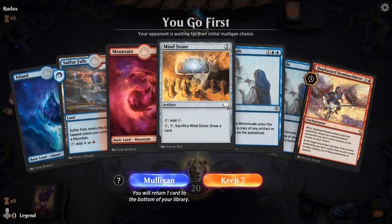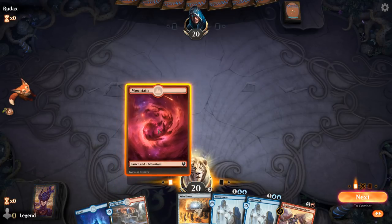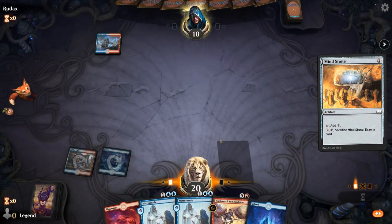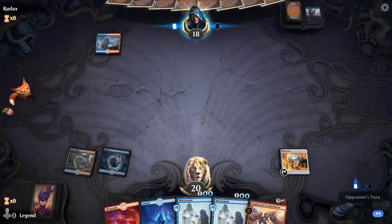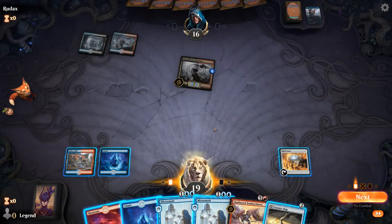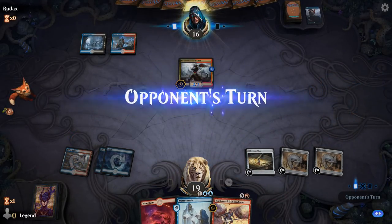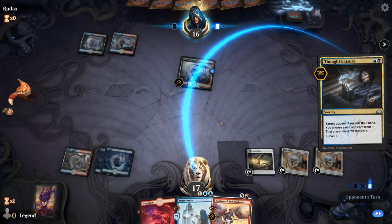Game four: we're on the play with a reasonable hand. We'd like an extra ramp card, but we can Mind Stone and then copy it with Mirror Maid — turn two Mind Stone, turn three Mirror Maid copying Mind Stone to set up an early Bombardment. Up against Steam Vents — hopefully no Spell Pierce, just an Opt. Opponent on Grixis with a turn two Dreadhorde Butcher — that's going to hit pretty hard. But I think we stick to the plan. Then a turn four Bombardment. Thought Racer — that's too bad, it can take the Bombardment.